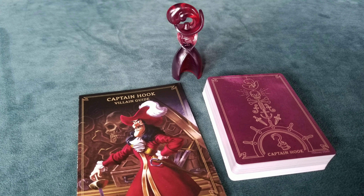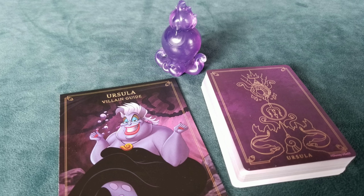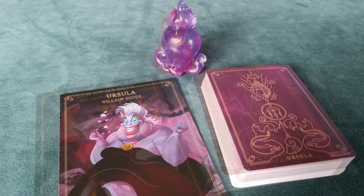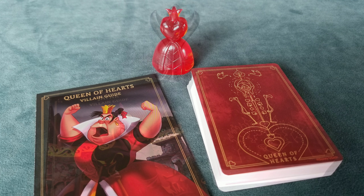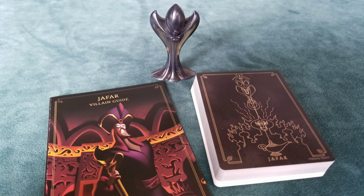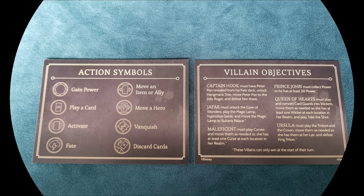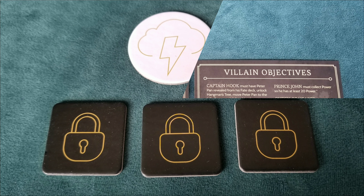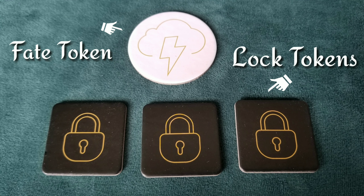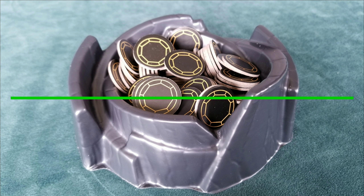The villain guide includes details on your objective and other information specific to your villain — this will come in handy during the game. The reference card lists how each villain reaches their objective, which will help you determine if an opponent is approaching victory. The other side identifies the actions available. Each player has two decks of cards: villain cards and fate cards. You play your villain cards from your hand to the bottom of your board, while your opponents play fate cards to the top of your board.